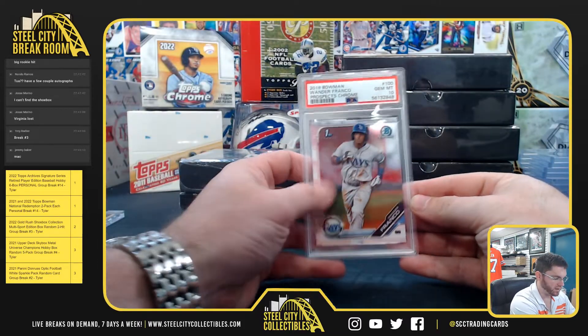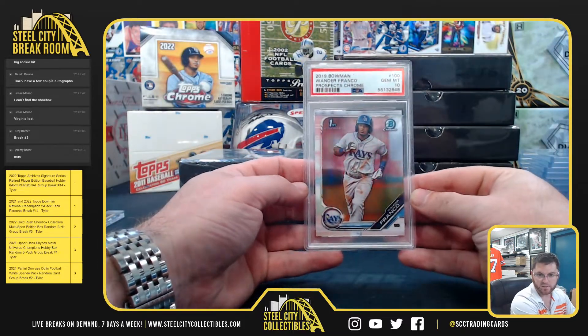First, Bowman Chrome, Wander Franco, PSA Gem Mint 10. Nice Wander Franco.